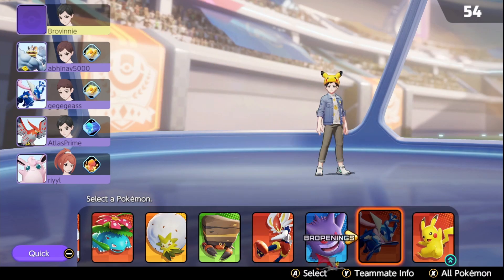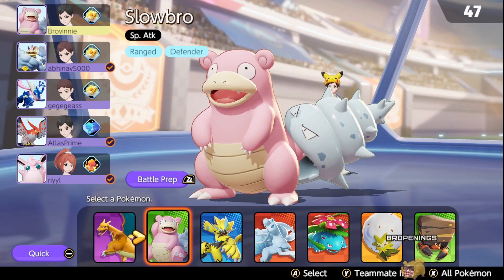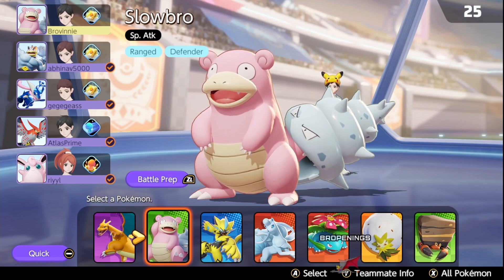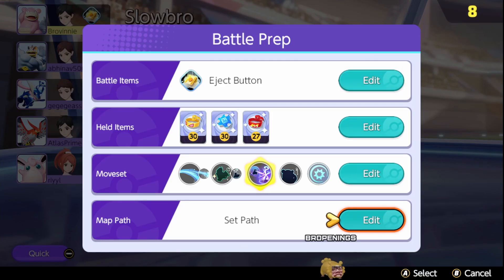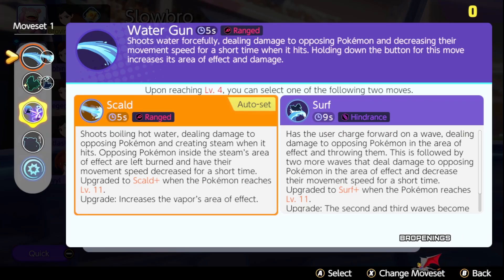Here are some basic tips and tricks — I'll try and keep it fairly simple so that everyone can understand if you are new to the game. Have a look at the team lineup, making sure you go to battle prep. In our team lineup, we've already got a Wigglytuff — fairly tanky, fairly good support character — and we've got a Talonflame and Greninja, fairly good attackers slash speedsters. Abinav's using Machamp, mid-range in all aspects. I'm going to go with tank. Always check your items, making sure you've got everything. Have a read of the move sets before you play each match, making sure you've chosen the right ones.